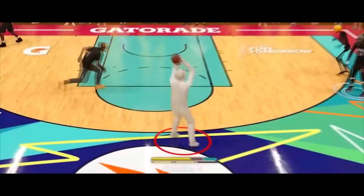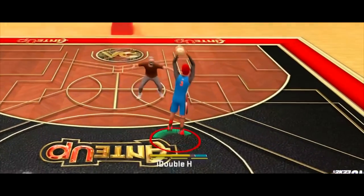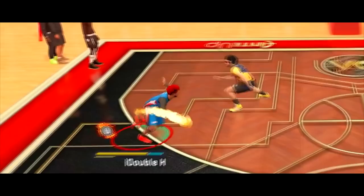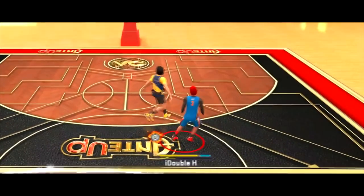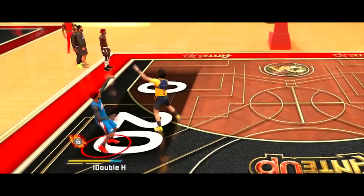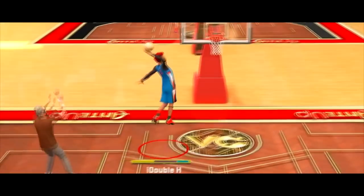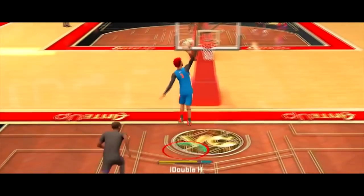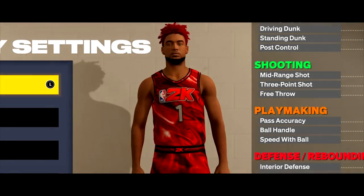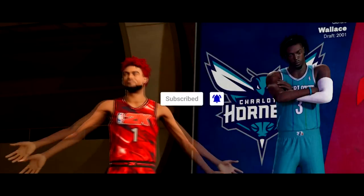Not only that, but this build's offense is almost unstoppable, with a 90 ball handle unlocking every dribble move in the game for its height. An 85 three-pointer where I can shoot from anywhere, shoot from half court, and fade everything I want while going 7 for 7 whenever I want. It also unlocks the most unblockable dunks and fastest dunks in the game. All of this with max wingspan and one of the fastest ISO builds in the game at 6'7" — this is the two-way point sharp.